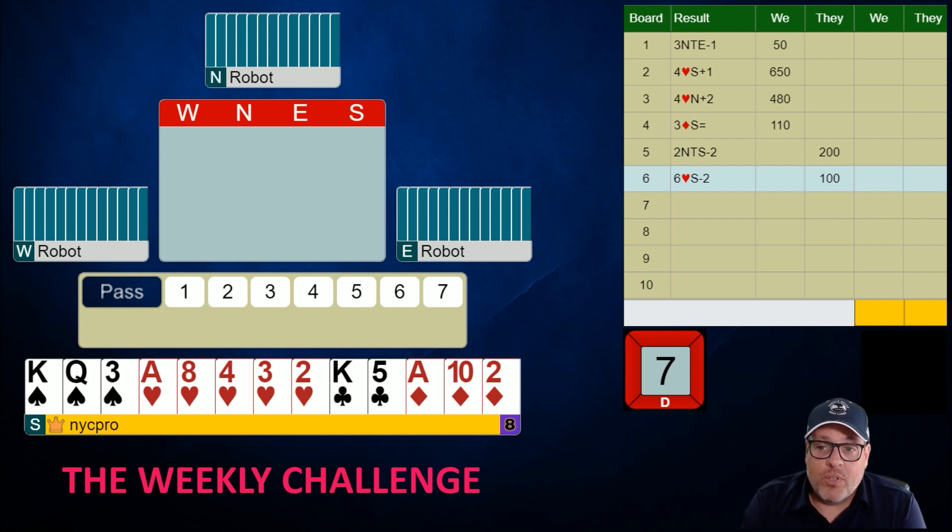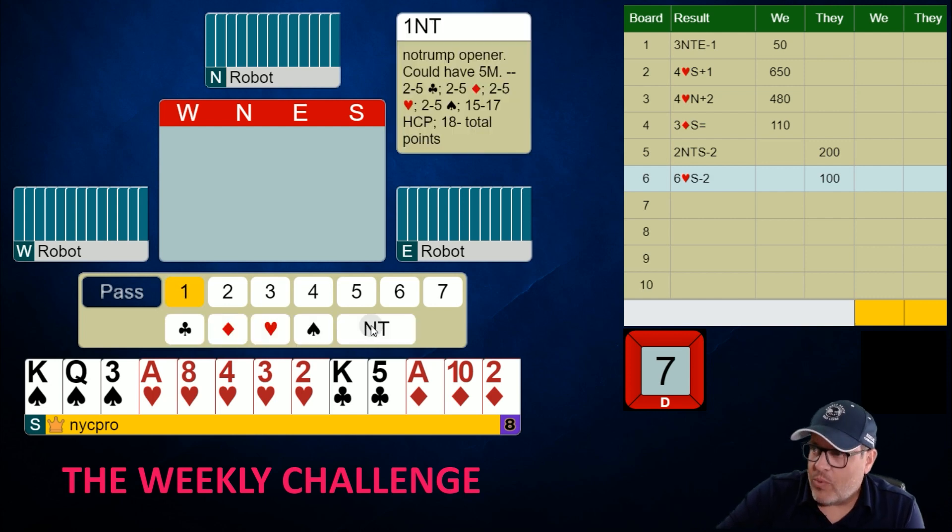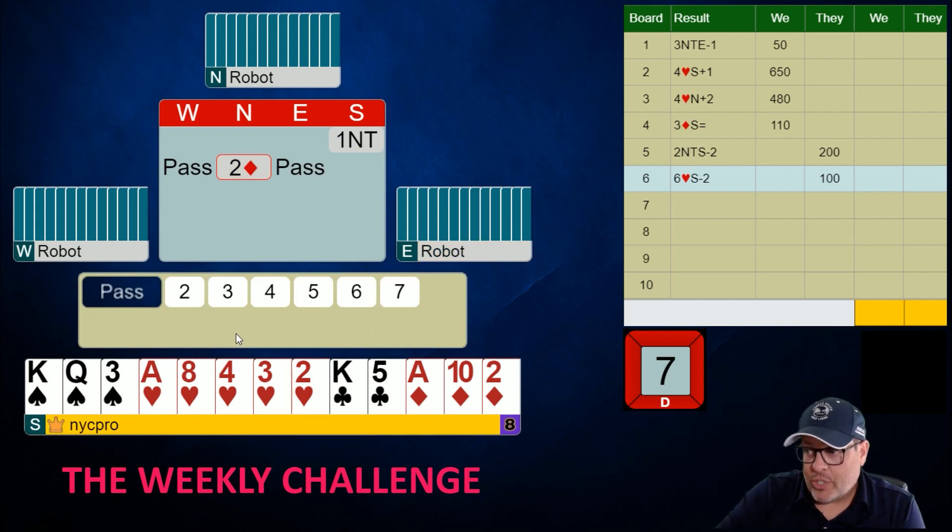It is absolutely important to be opening one no trump with your 15s and 16s, and sometimes your 14s that have five-card majors. Five cards in any suit — if you're 5-3-3-2, default to opening one no trump. If you're exactly 17 with a five-card major, open that major then rebid two no trump. With 15 or 16 we open one no trump; with 17 we open one and rebid two no trump. Here with only 16, we open one no trump.